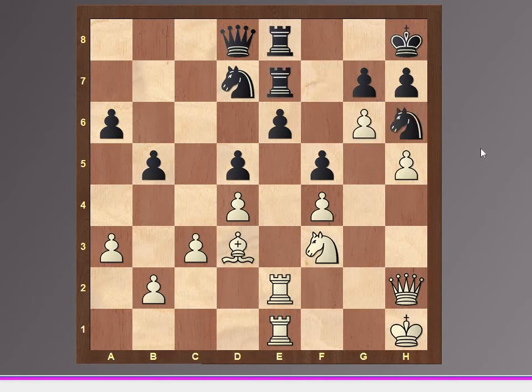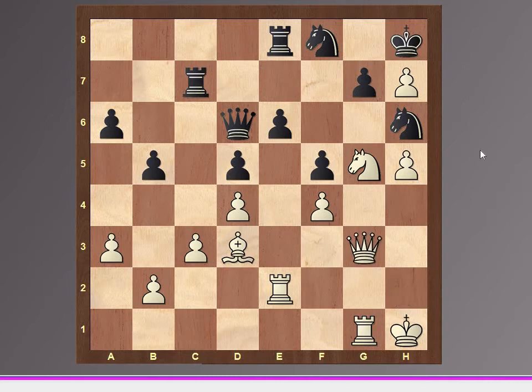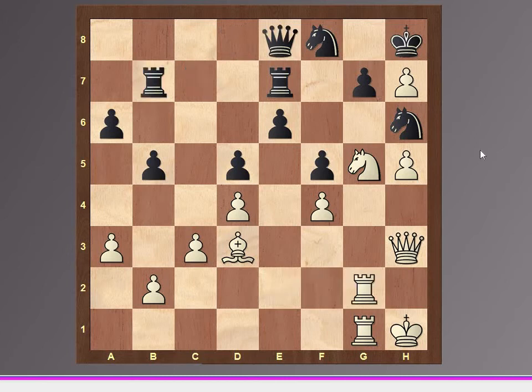G6, knight h6, knight g5, knight f8, and gh7, queen d6, rook g1, rook c7, queen g3, queen d8, queen e3, rook e1, queen h3, queen e8, and rook eg2.